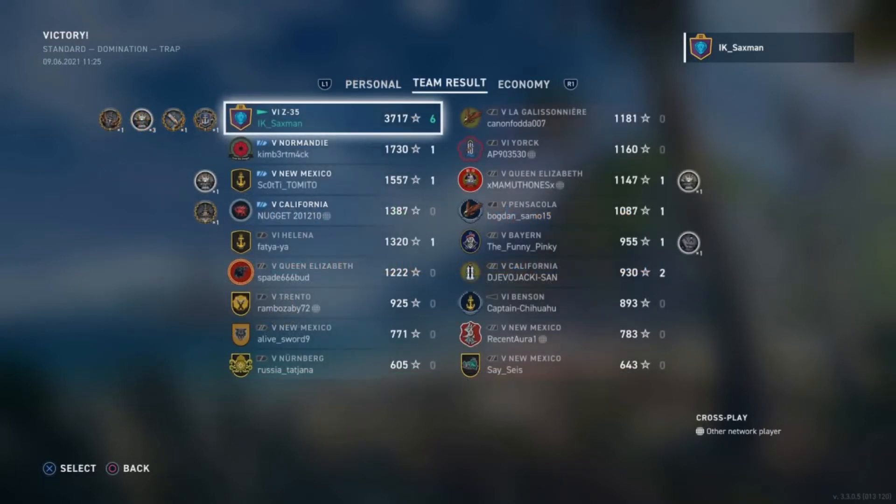Going to the team screen, it's quite obvious Saks came top of his team — 2,000 ship XP more than the next best player on his team. Saks definitely put in his effort and got the reward at the end of the day.